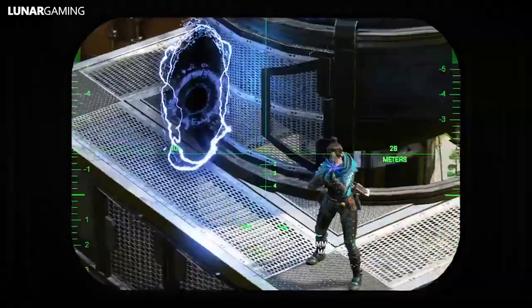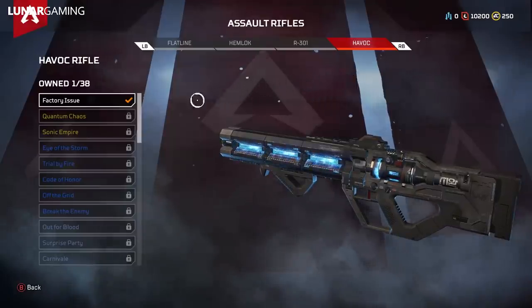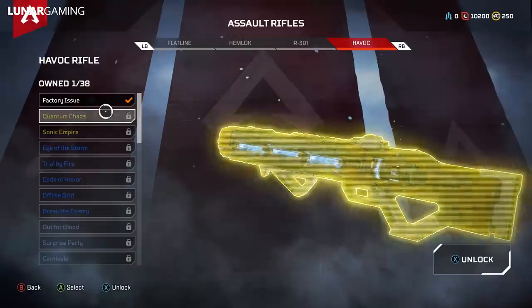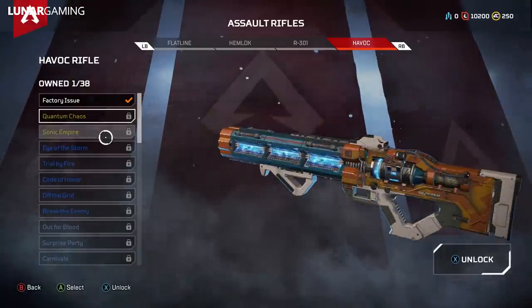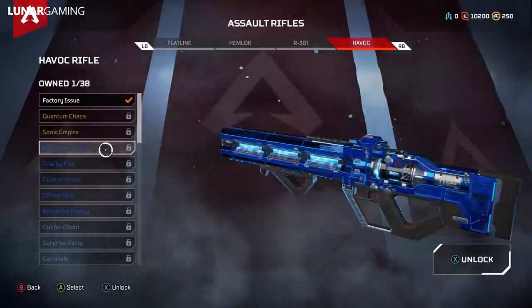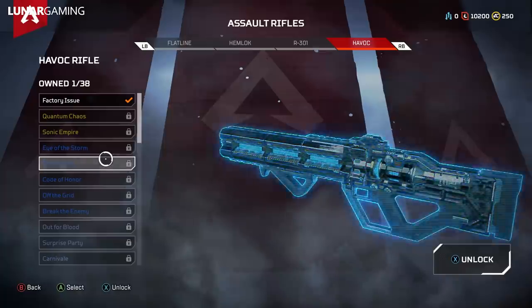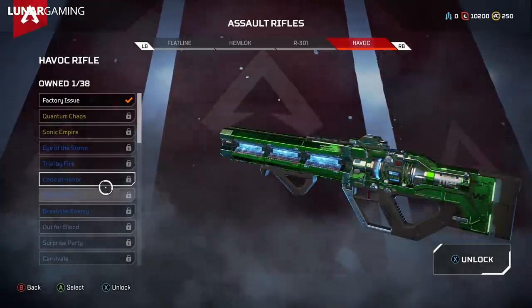The weapon comes with its own unique weapon skins and I'm going to go over them. This first one here is the factory issue one — it's just the black one, but it still looks pretty awesome. The two legendary skins are the Quantum Chaos and the Sonic Empire. For the epic skins, we have Eye of the Storm, Trial by Fire, Code of Honor, Off the Grid, and Break the Enemy.